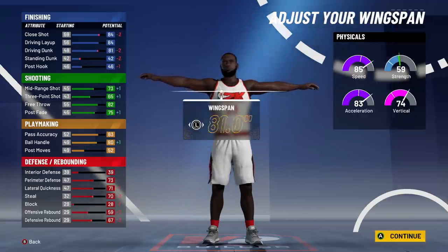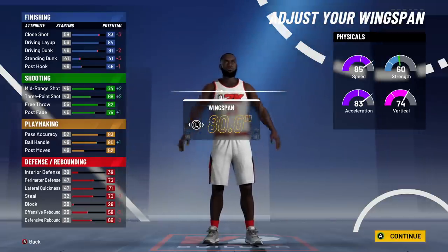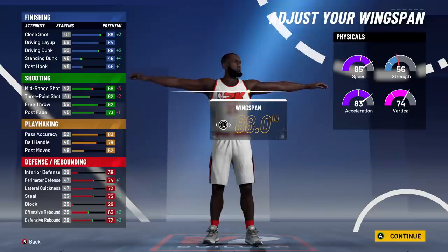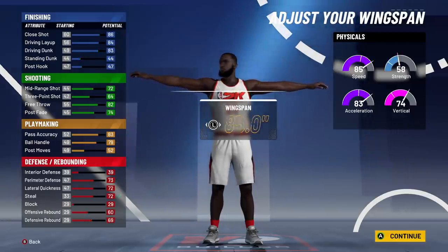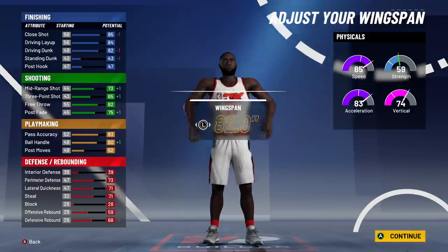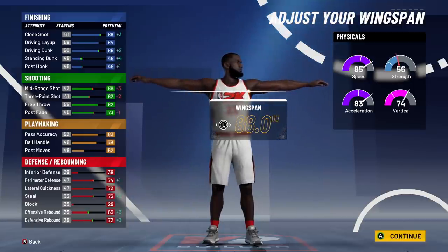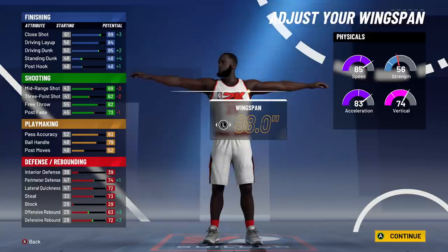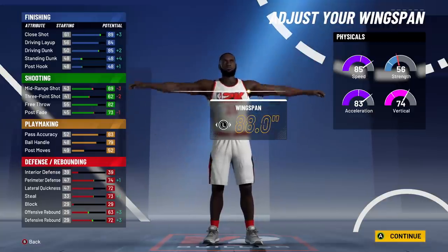Wingspan barely affects ball handling now, but it does affect other things — it now affects lateral quickness and your driving dunk. Yes, arm length affects your driving dunk. As you go up and down you lose driving dunk and obviously shooting changes too. I prefer longer arms — I think it's a big bonus — so we're going to put the wingspan up to 87 inches to keep long arms.